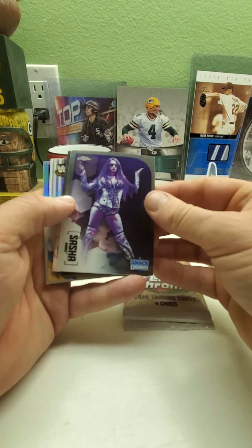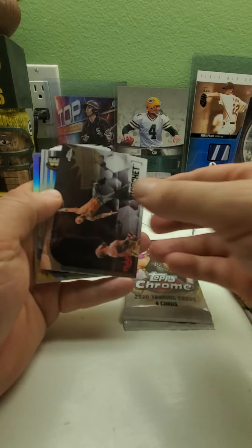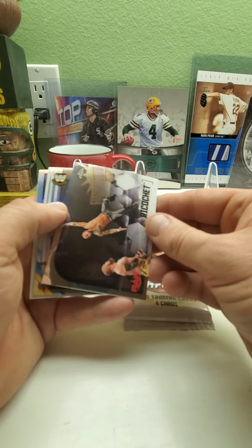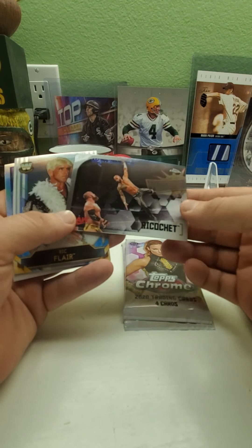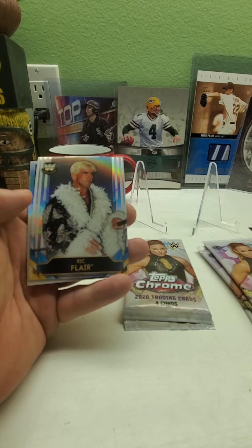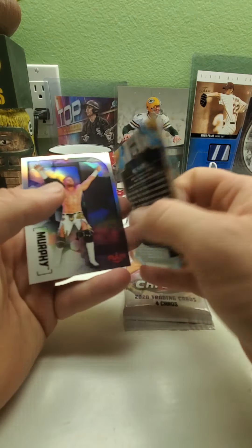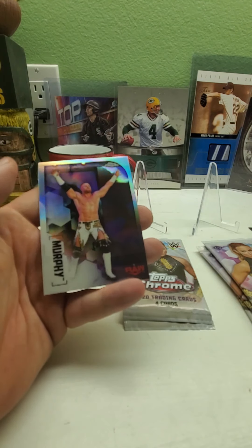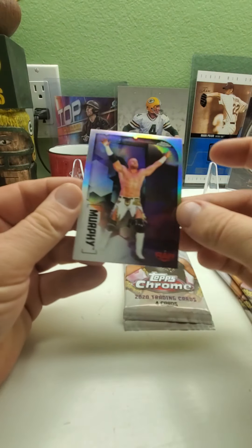In pack one we got a Sasha Banks, got Ricochet, and we might have an auto already. We have Ricochet and we got a Ric Flair insert refractor from the Legends series, and then we have a refractor of Murphy.